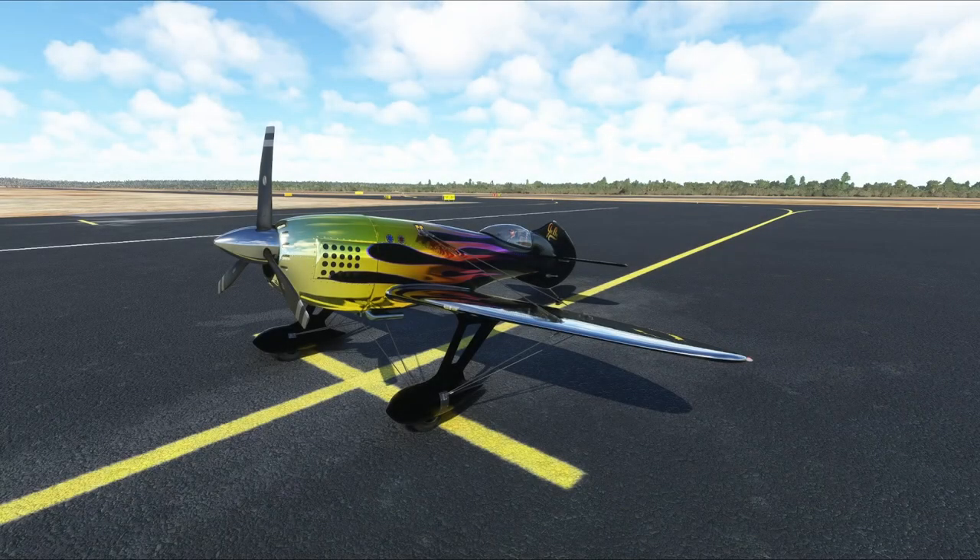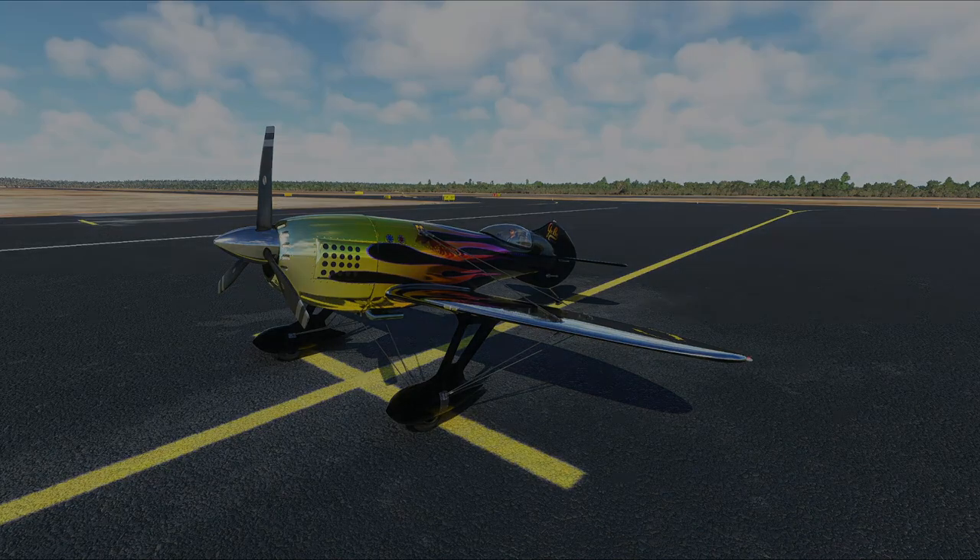Hello everybody and welcome back to another episode of Microsoft Flight Simulator. Today we are checking out version 2.0 of the Got Friends GBR3. This is an incredible aircraft before the latest update, but after you've seen the patch notes and we experience this aircraft with 2.0, it's going to be a completely different aircraft.